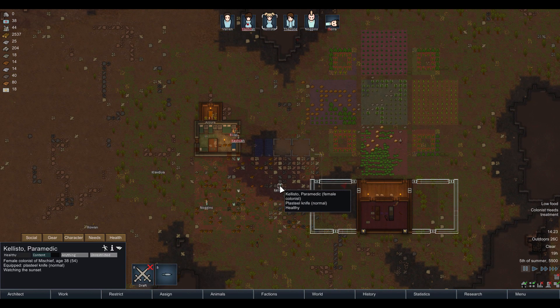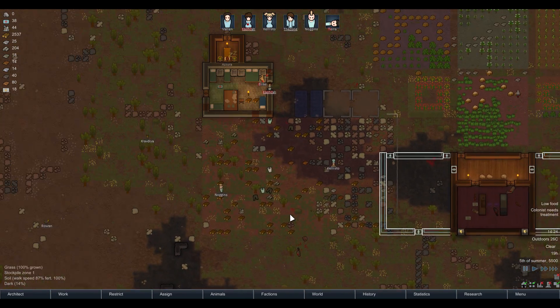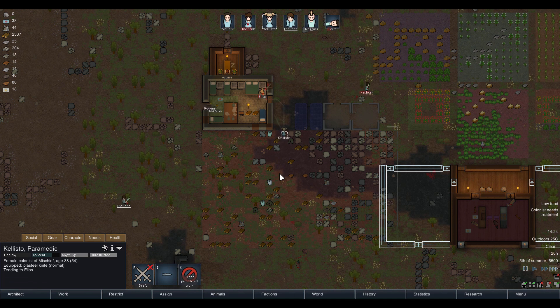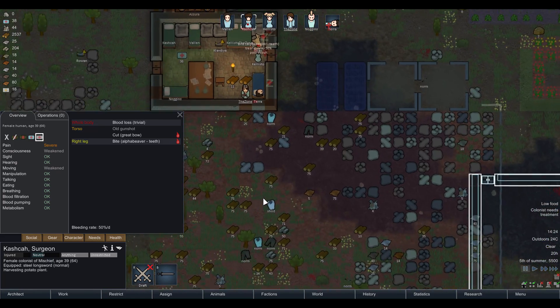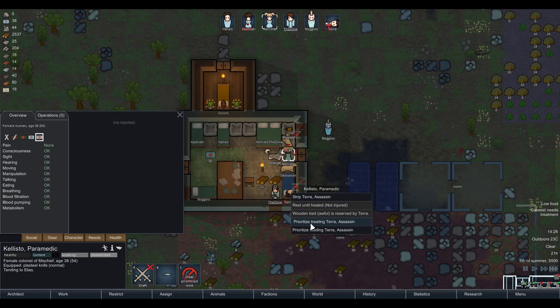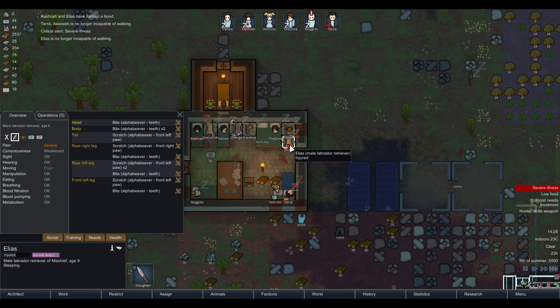Callisto, you're watching the sun set instantly — seriously? There's a line through Terra. Callisto, you need to treat her. Kashka, consuming a simple meal — that's fine. Callisto, I think you need to treat Elias to start. Kashka has trivial blood loss. Elias no longer incapable of walking. Severe illness — I need to prioritize Terra. Sorry Elias, you're going to have to wait a little bit.